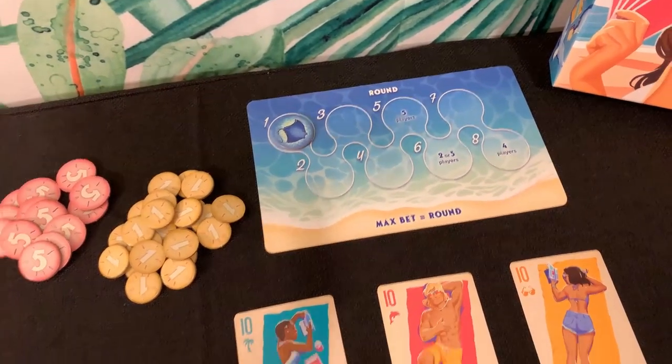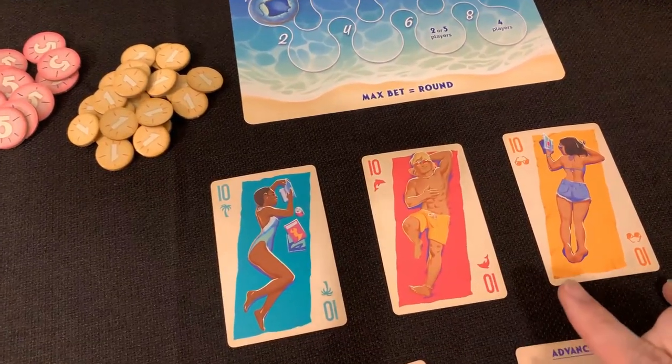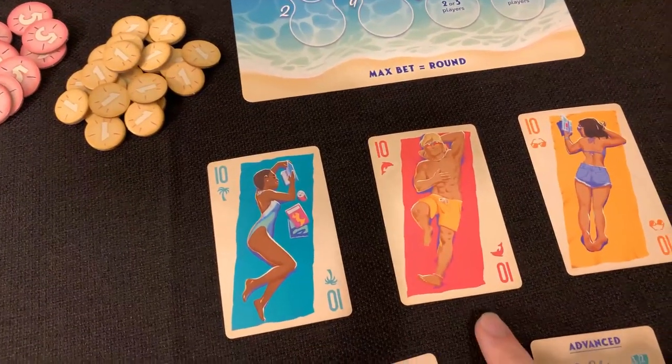One of the unique parts of Twin Palms is that it has three different suits: the palm trees, the dolphins, and the sunglasses.